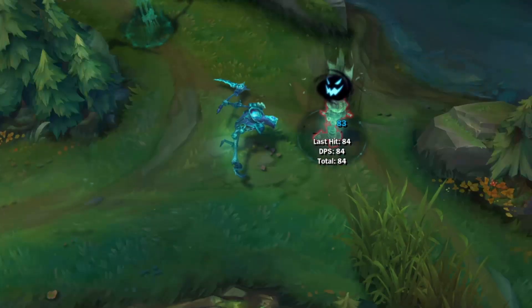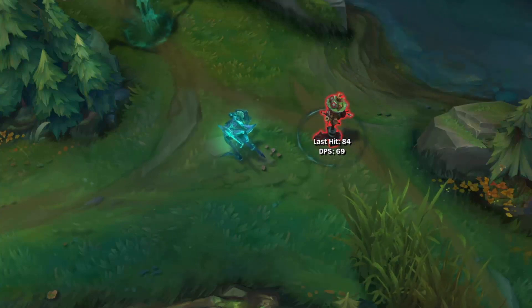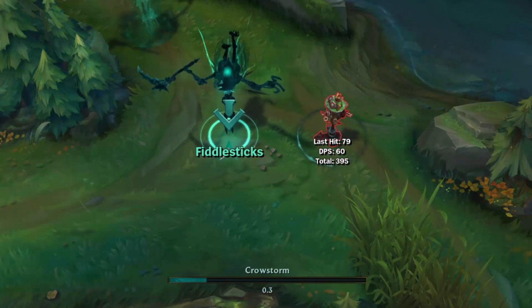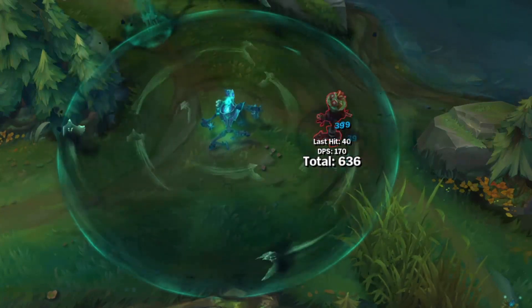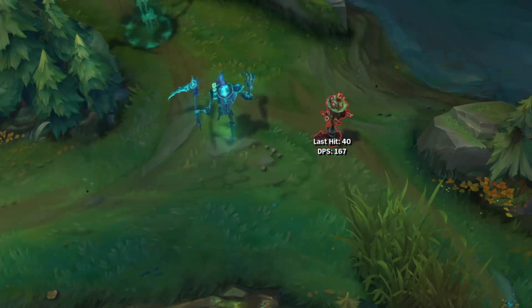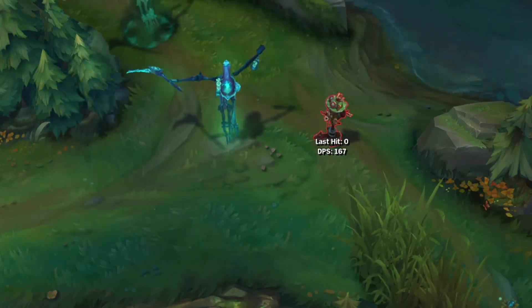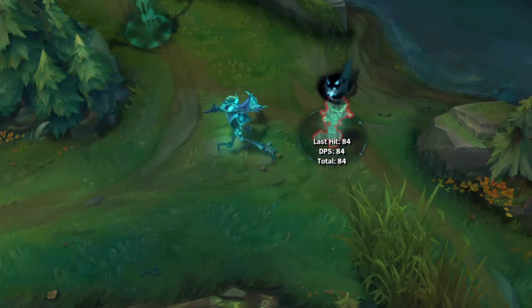I was expecting Spectral Fiddlesticks to look this nice. Back in the day, Spectral Fiddlesticks was literally just blue spooky Fiddlesticks, but honestly this reworked version's really nice. All the visual effects are that same Spectral Blue, which for a cheap skin I wasn't expecting. For cheap skins I think this is really worth it. I'm gonna have to give this one a 7 — I wasn't expecting to, but I gotta give it a 7.